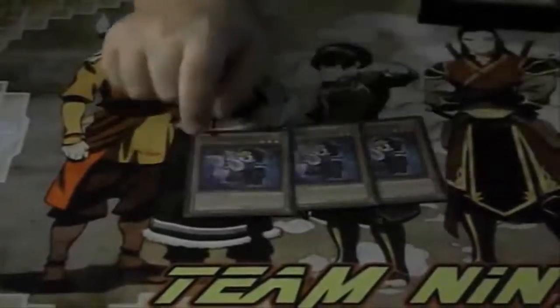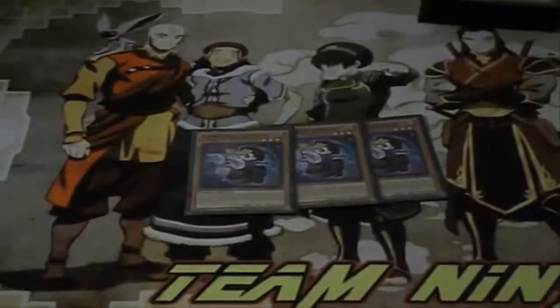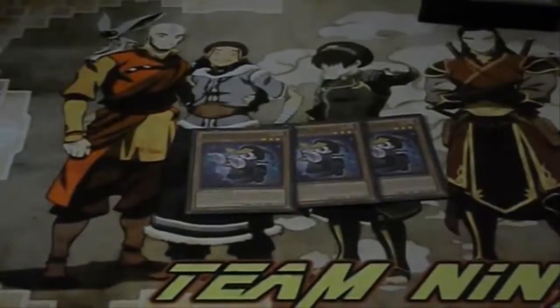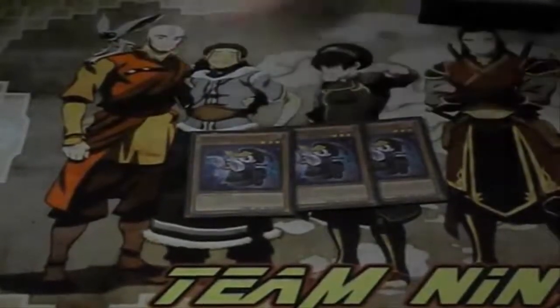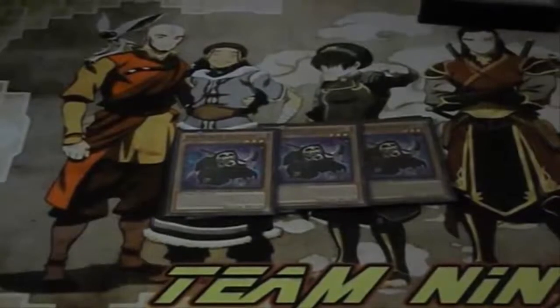We're starting off with triple Ghost Trick Jianchi — it's one of the best searchers for the deck. It lets you get a level one to level three Ghost Trick from your deck straight to your hand, depending on how many face-up Ghost Tricks you have. I also ran three Ghost Trick Skeleton — this card came in handy way more times than I can count.